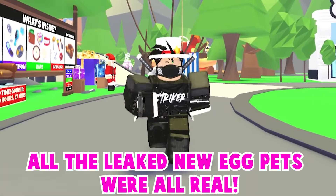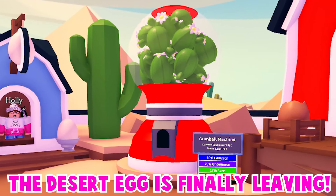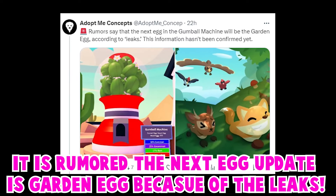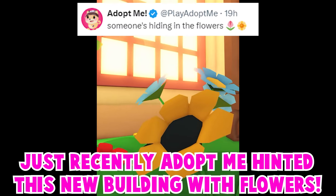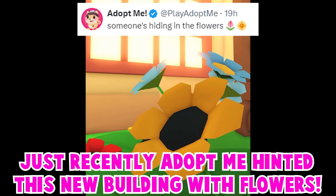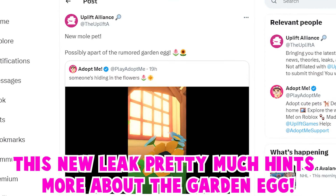This is insane — all the leaked new egg pets were real. The desert egg is finally leaving, and the next egg update is rumored to be the garden egg according to leaks. Adopt Me recently hinted at this with a new building with flowers, and if you look closely, there's a new mole pet, which pretty much hints more about the garden egg.